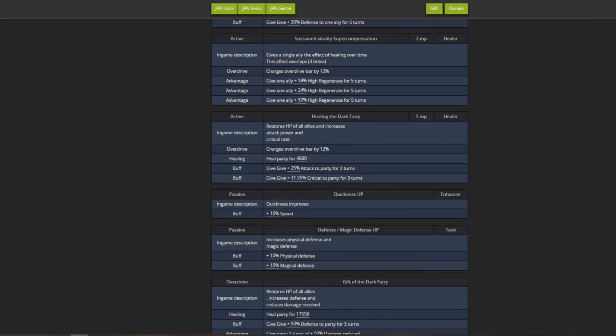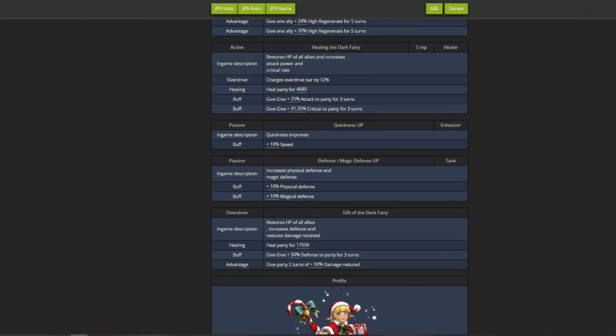The third skill is a 5MP AOE heal for the whole party, healing for 4680 HP and granting 25% attack and 31.25% critical rate to the whole party. The heal number itself is mediocre at 5MP, but the two party-wide buffs on top of it are really good for end game content. If this were 4MP it would be nearly unstoppable - the buffs are what save this skill.